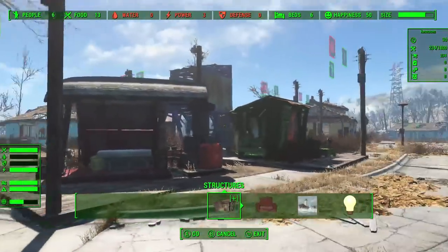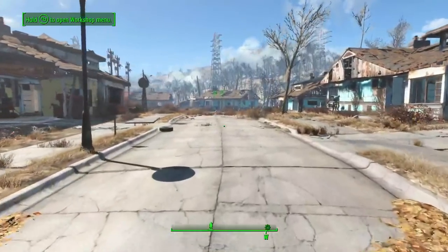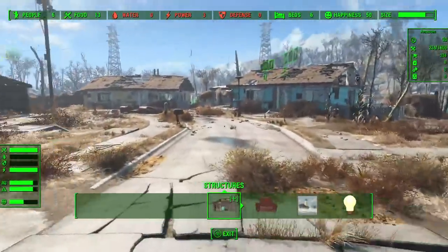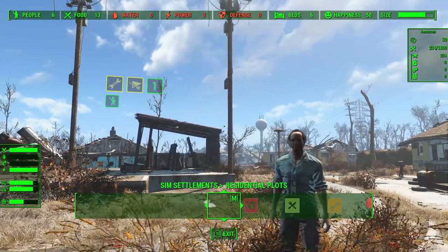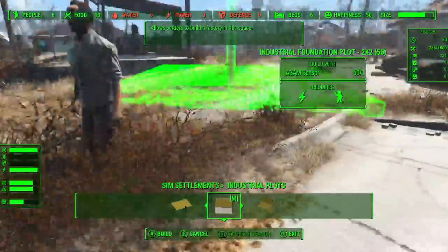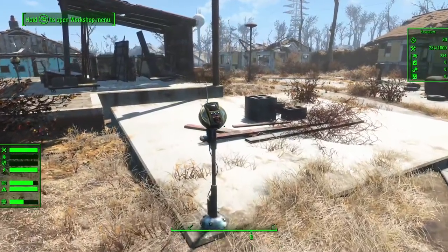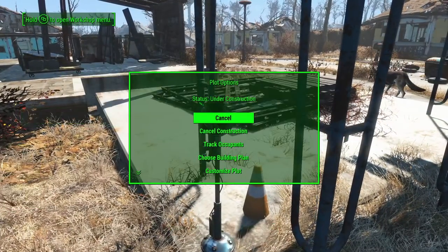Let's count them out — one, two, three, four, five. Another thing to know about 'If I Had a Hammer' is it force updates the objective when you exit workshop mode. So that is a way you can try and get it to trigger. I run with two installs of Fallout 4 — one for developing, one for actually playing. We're just going to go ahead and build this guy some new stuff. We've got 13 food. Let's go ahead and build ourselves another industrial plot here. Hey, there we go — we've got an objective update!